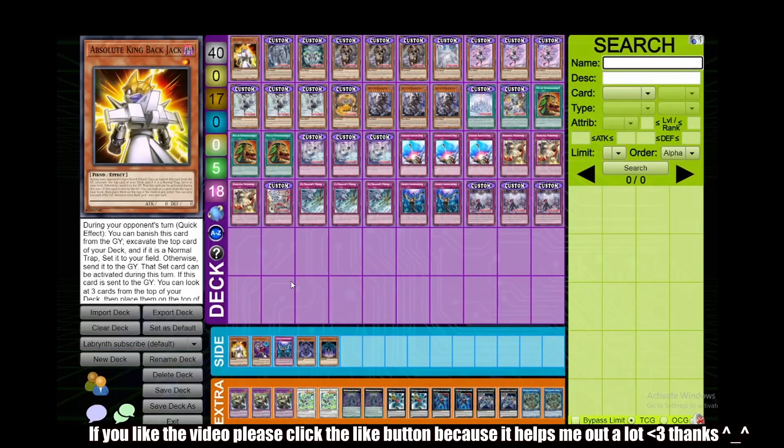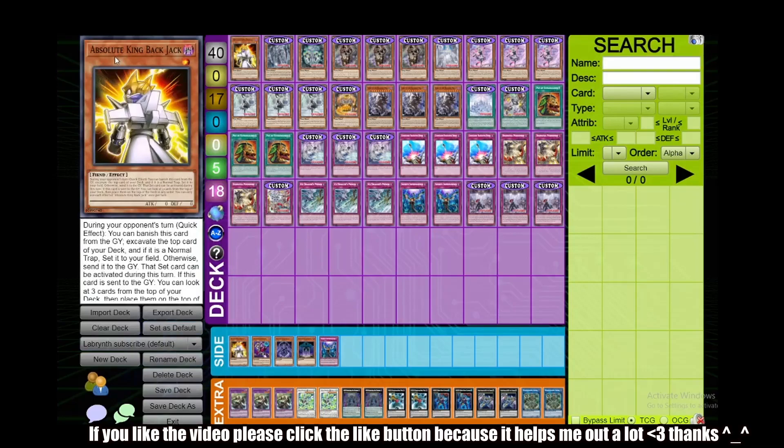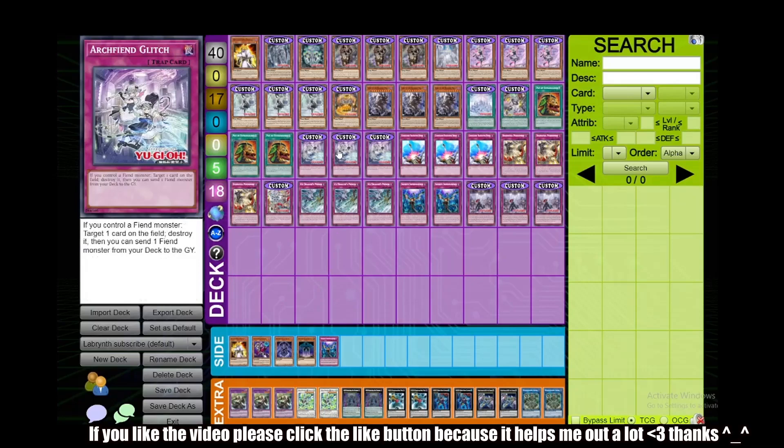Here we are with the deck list and this list is pretty interesting. First of all, we have Absolute King Backjack. When it's sent to the graveyard, you can look at the top 3 cards of your deck, then stack them in any order, and during your opponent's turn you can banish it from the graveyard, look at the top card of your deck, and if it's a normal trap you can set it to your field and it can be activated this turn. This is interesting because we have Archfiend Glitch — if we control a fiend monster we can target a card on the field, destroy it, then send one fiend type monster from the deck to the graveyard. So if we send Backjack, we potentially have another trap to activate after we've activated Glitch.